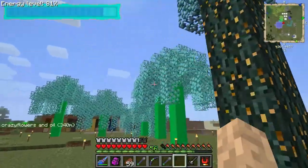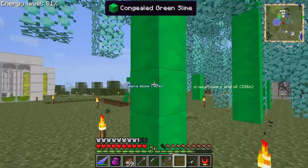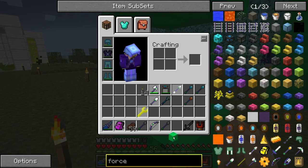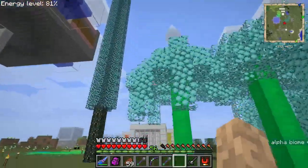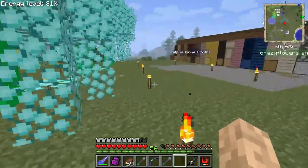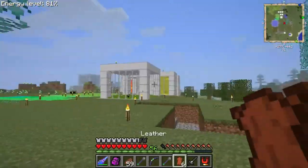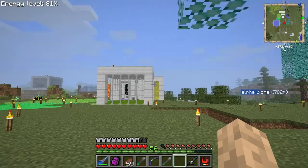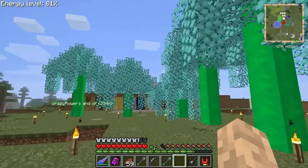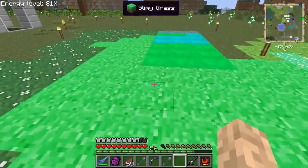We've got a lot of other stuff from it - we got these magic wood trees and these green slime trees. These things give you slime - if I do this it gives me four slime, and the leaves look cool. I can regrow them with bone meal and they give me free slime, so if I had a tree farm I could get unlimited slime. Though I'd rather have a tier five slime spawner eventually.